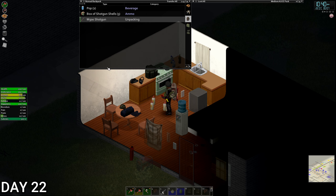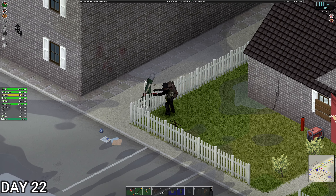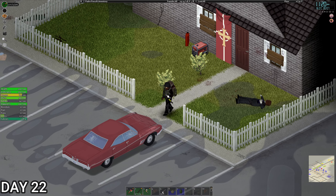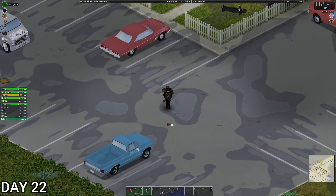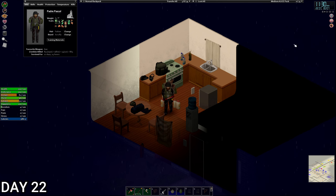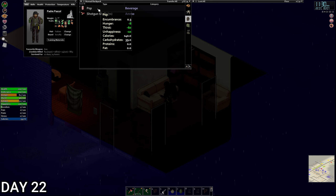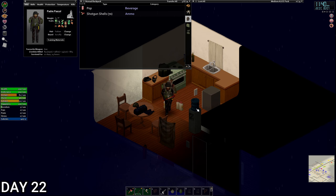We've got the Mossberg and a sawn-off shotgun. Hey, what are you doing over here? Get out of it! Church is closed. Tomorrow is going to be a base day. I've got the bandolier on as well to help with reload time. It's half 11 — we're trying not to starve Padre but he's cutting back because he's at 82 weight. Some pop for dinner. Hungry but it is what it is — going to get to bed.